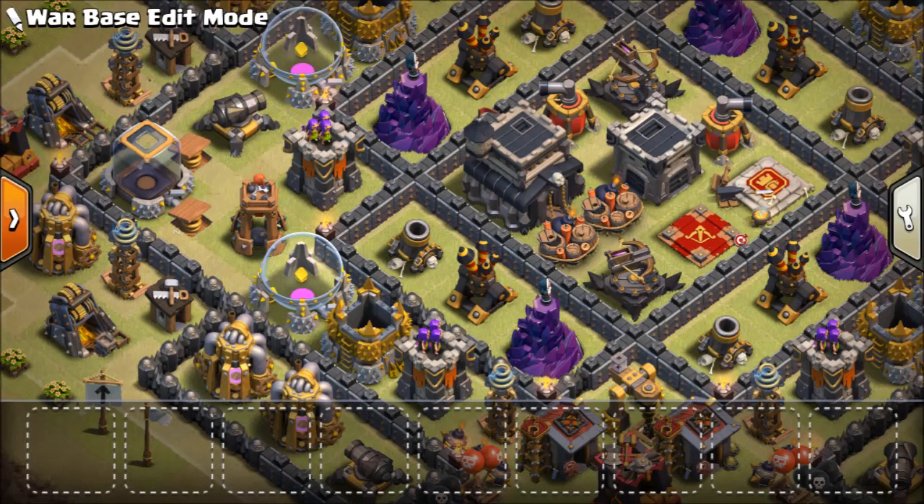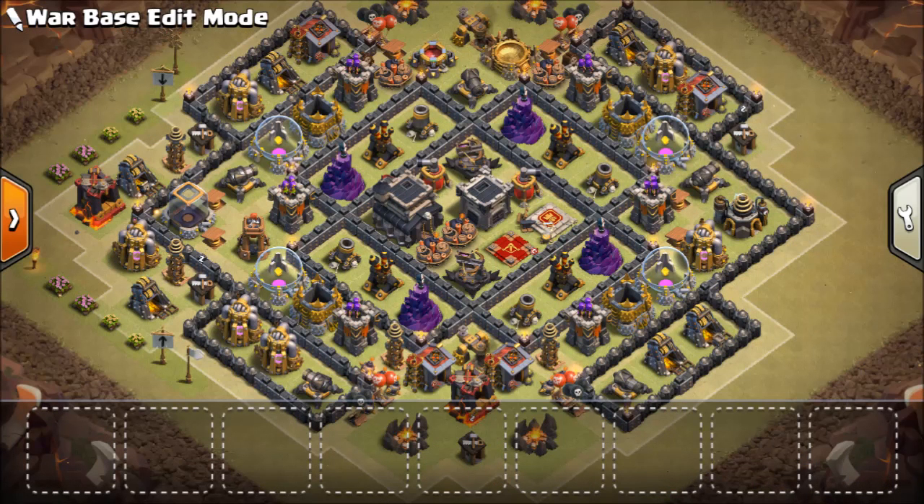There's a bomb tower placed internally, and there are two teslas here. So if anyone is trying to raid from this side, they will first have to face the teslas. The air mines and air sweepers are kept at the borders at the top and bottom, so anyone attacking with air troops from the top or bottom is going to face them.